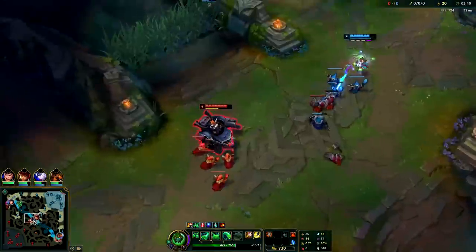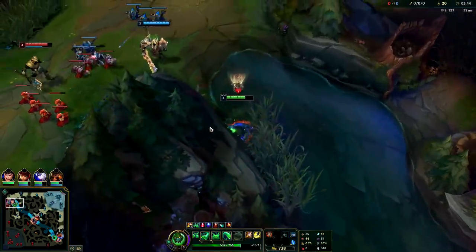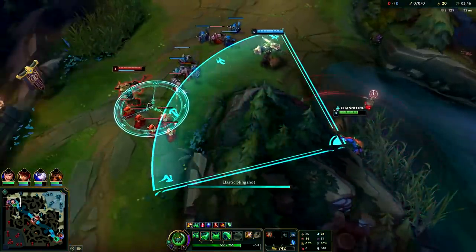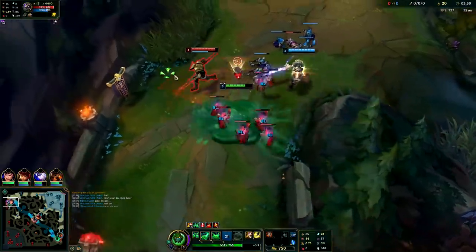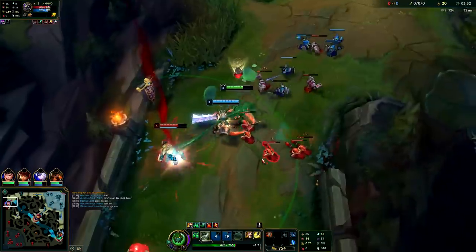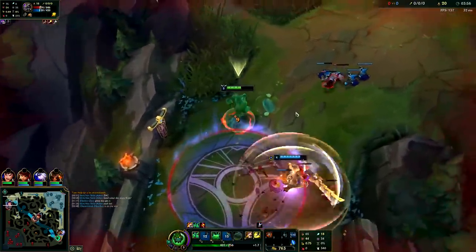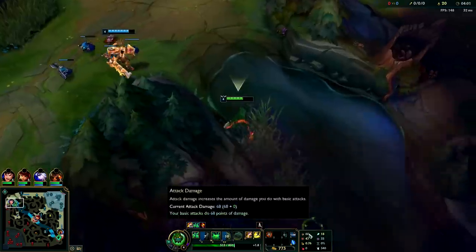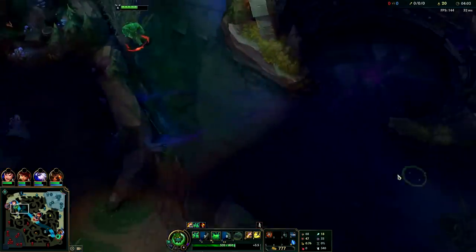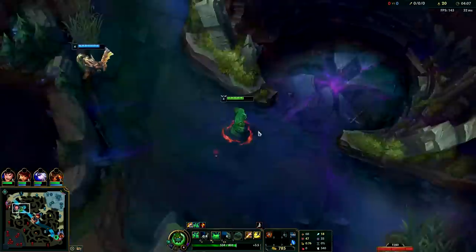If Master Yi still hasn't gone for scuttle, we could go for it. I kinda want to gank top - Zac's level 3 ganks aren't great, his level 4s are better. But this Nasus is really going for it. Gonna smack him against the minion - Garen's taking too many turret shots. It looked like I never hit him.